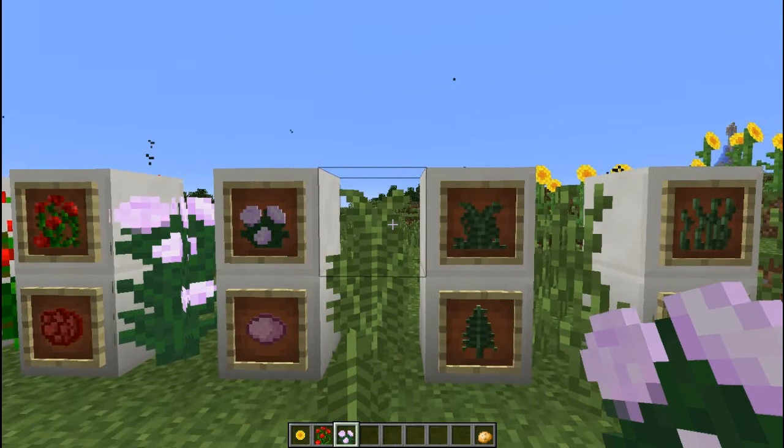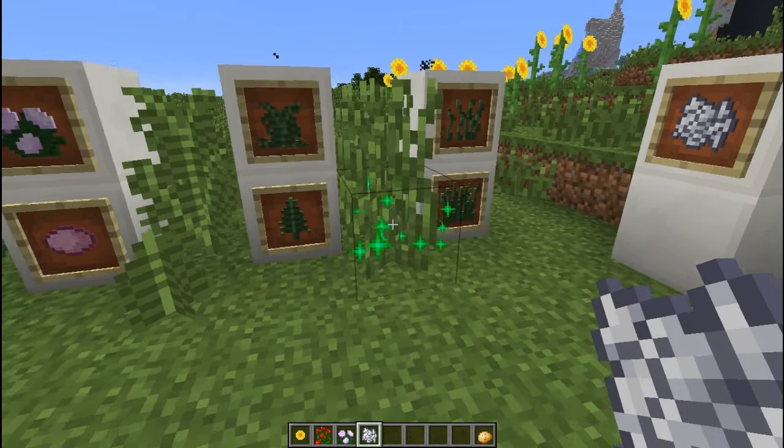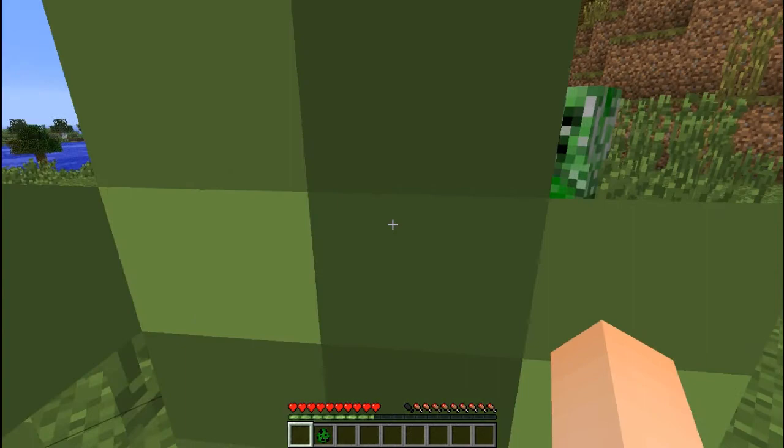Moving on to the large fern and double tall grass. You can actually use bone meal on the smaller counterparts in order to make them double ferns, but you can't pick them up with shears — they just give you two large grass packs. Also, hiding in the double tall grass will actually mask you from creepers and they can't see you unless you jump out.